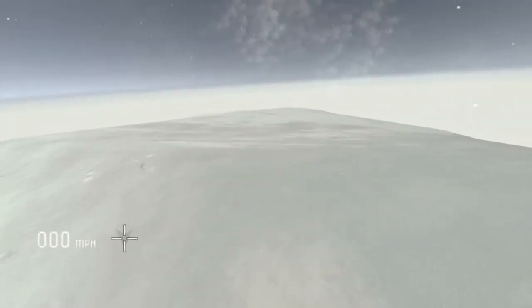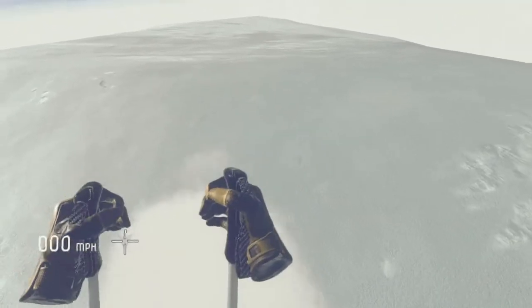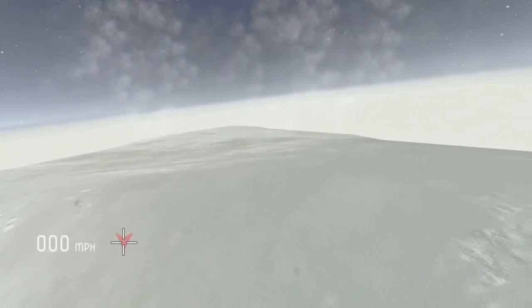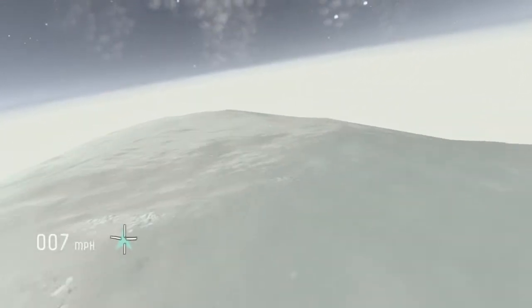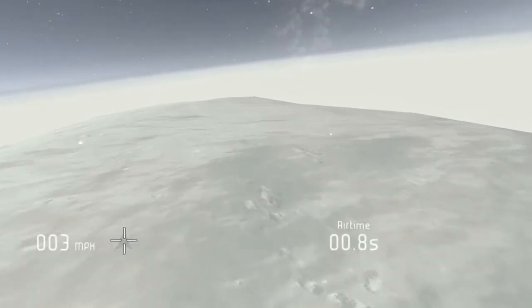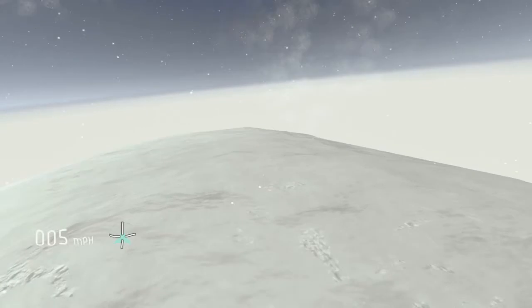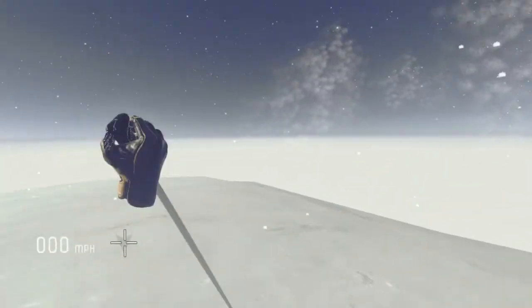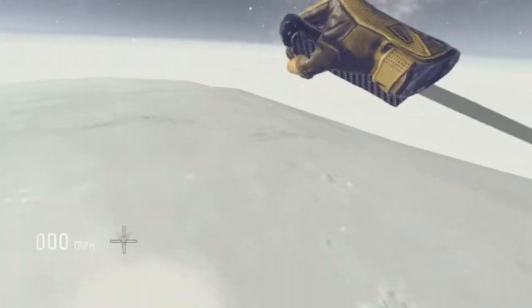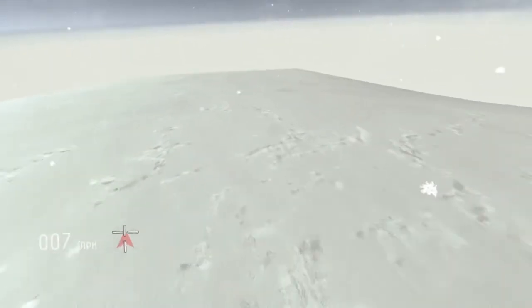Here we are on a mountain that has a lot of drop-offs. The way you use your wingsuit is: when you jump, the indicator turns red when you're holding down the trigger. When you release it, it turns red normally, but if you have your arms out while in the air, it'll turn blue — that means you're gliding. You look up to go up and look down to go down, so it's very simple.